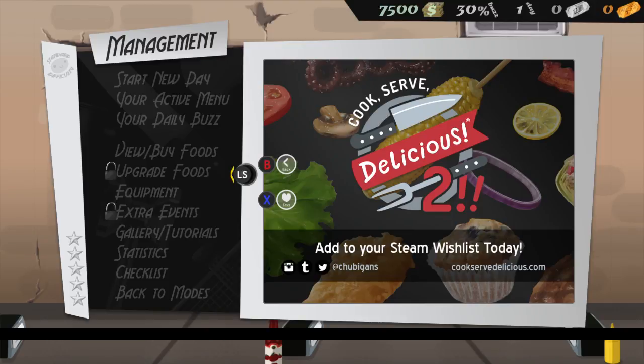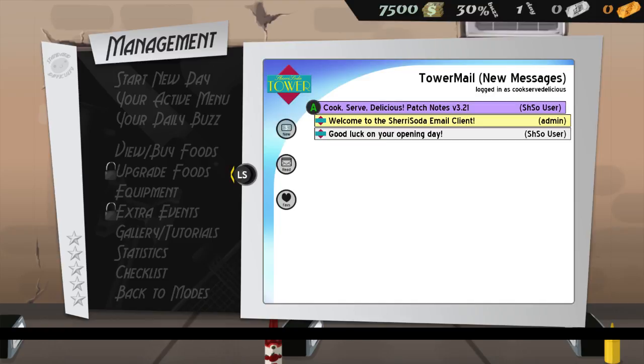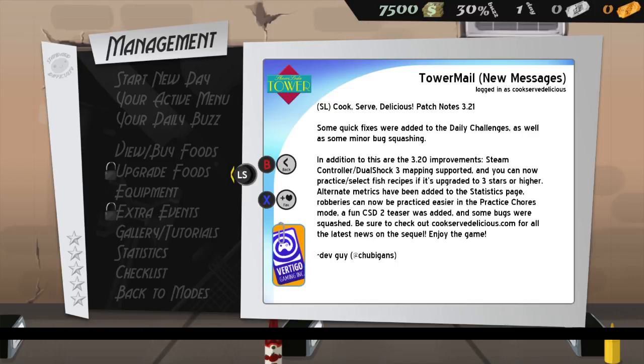CSD2 is also available — we'll be playing that in the future. There are patch notes for the newest release: Steam Controller and DualShock 3 mapping supported, you can now practice and select fish recipes if upgraded to three stars or higher. Robberies can now be practiced easier in practice chores mode, and a fun CSD2 teaser was added. Check out CookServeDelicious.com for all the latest news on the sequel.